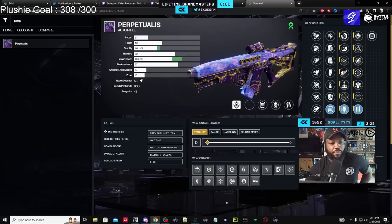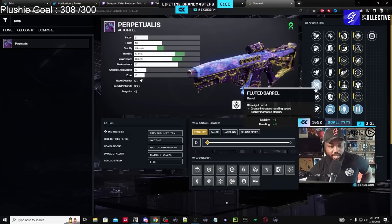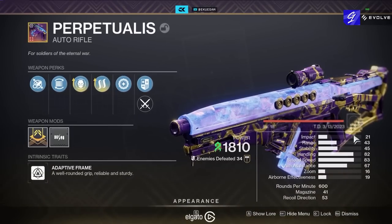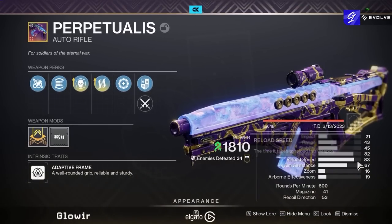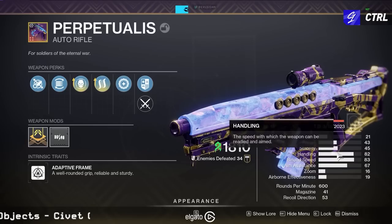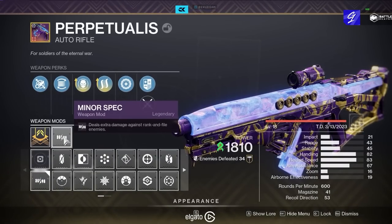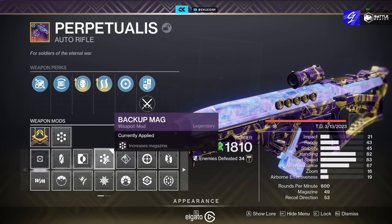When it comes to the barrel it's up to you, but most of the time I like to go with Fluted because I like the handling. Masterwork depends on your input as well — maybe you want more stability. For me I kind of like going more on the handling or reload side. On this roll I have here you can notice my stats are laid out, but I went with reload. If you want, you could do handling — that's completely up to you.